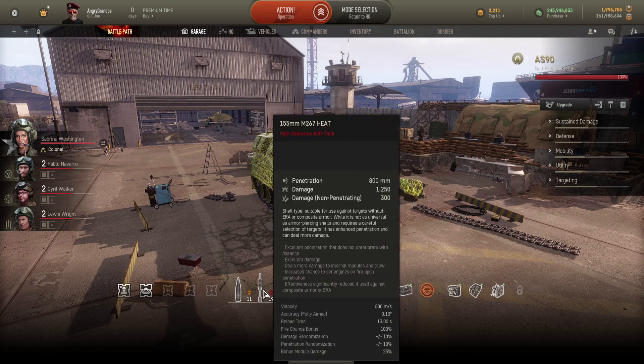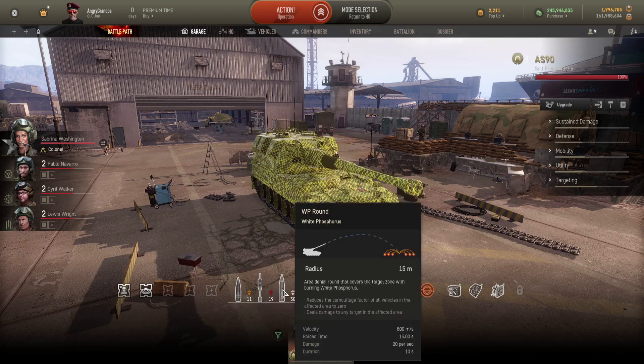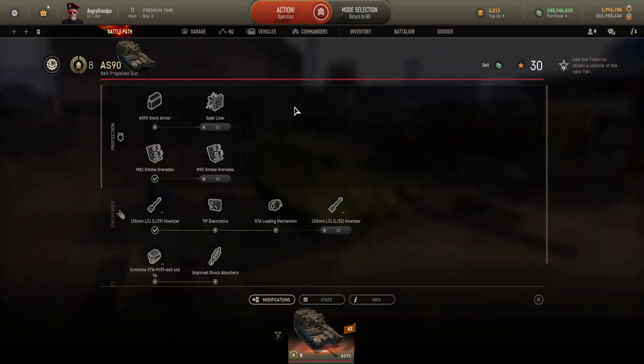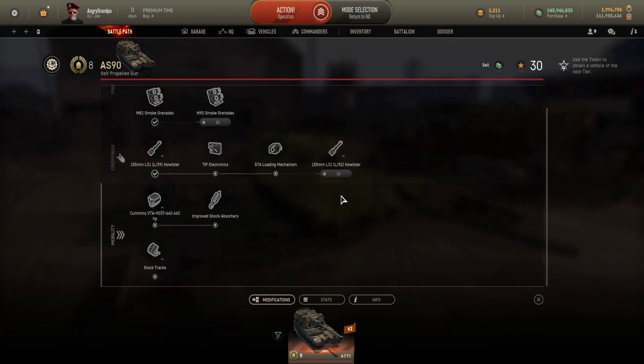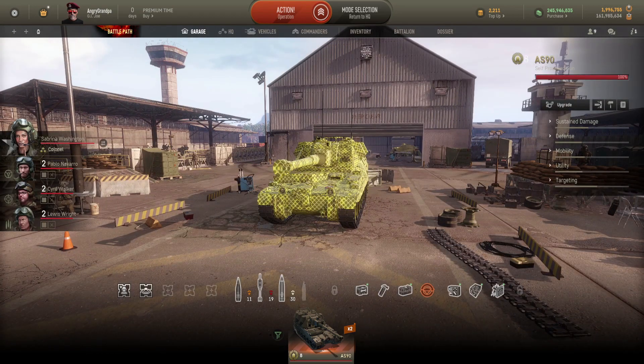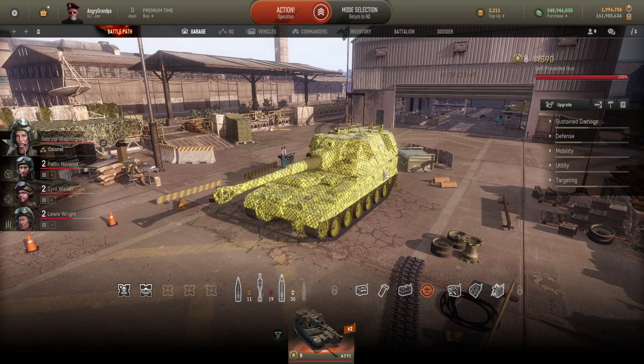When it comes to doing damage: penetration is 70, damage is 1500. Heat shells on the other hand can do a lot of damage — sometimes over 1200. For upgrades, you have to finish some contracts, and once you complete them you get a spalliner, small grenades, and a better gun.